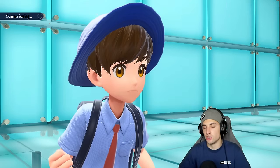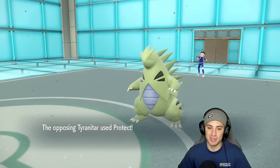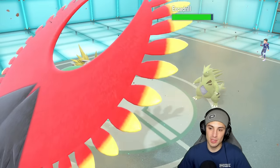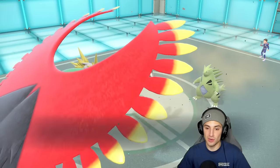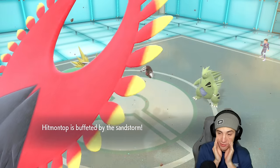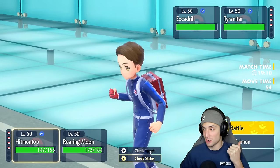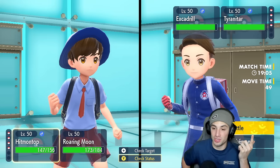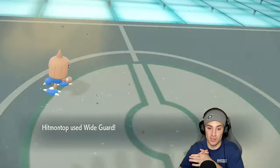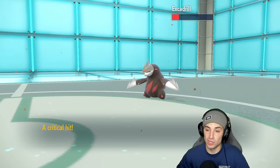Look at Hitmontop — strutting! He ends up protecting Tyranitar, and we get the Fake Out off on Excadrill, beautiful. Now Tailwind flies. I'm thinking Wide Guard because Tyranitar probably has Flying Tera and wants to use Rock Slide — that's a double-hitting move — and Excadrill probably wants to use Earthquake. Wide Guard is gonna be great. He doesn't Tera, which is kind of weird. Dragon-claw flies through doing a big chunk with a crit! Tyranitar going for Rock Slide, Excadrill going for EQ — Wide Guard works out perfectly.